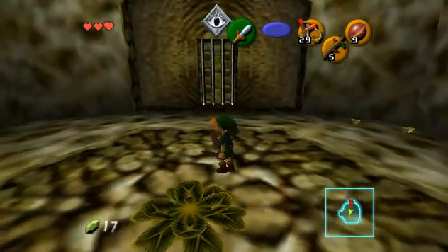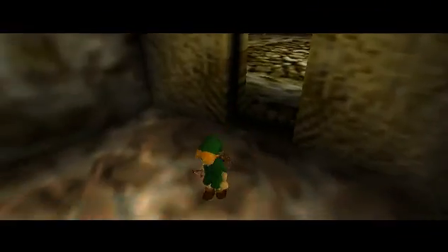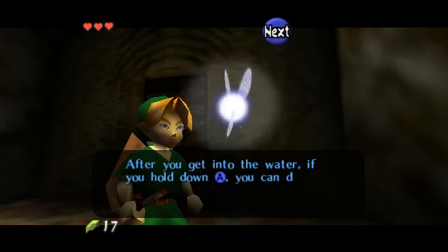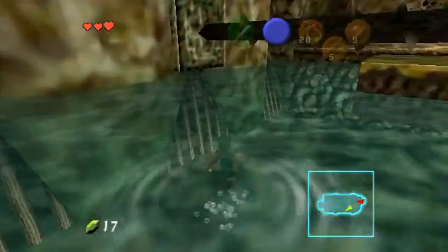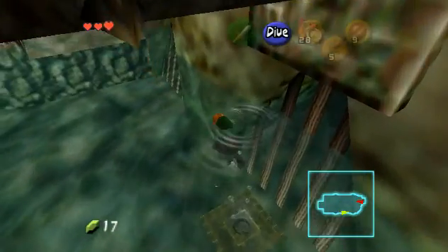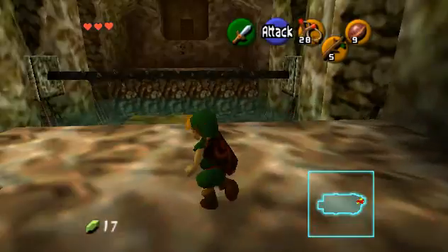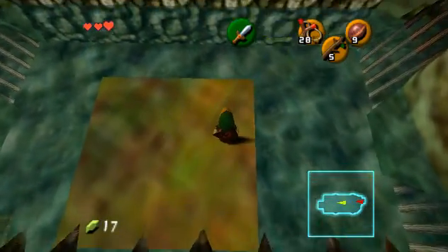You're going to want to hit those eye switches that appear throughout the game - I can't remember what you hit them with, not a slingshot. You just dive in the water here. The water is lowering - that's not usually what happens. Whenever you hear that sound in the background it means you have a limited time to do something.